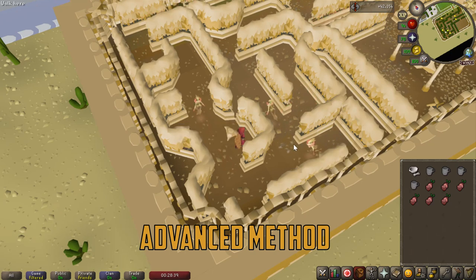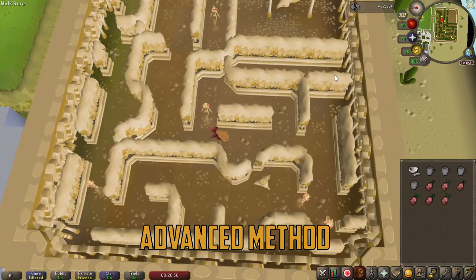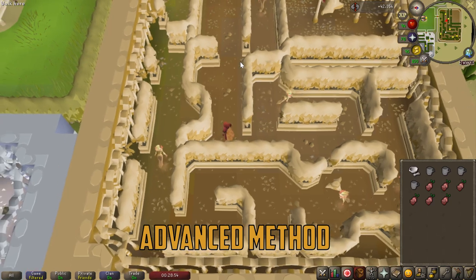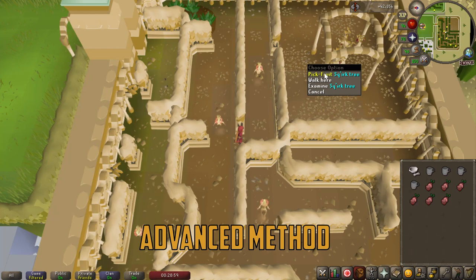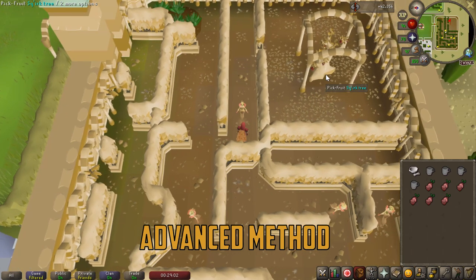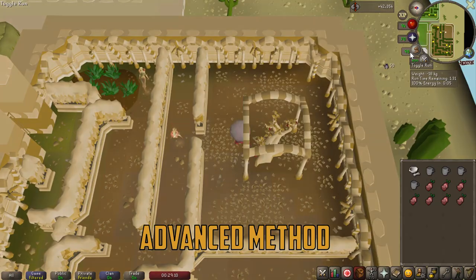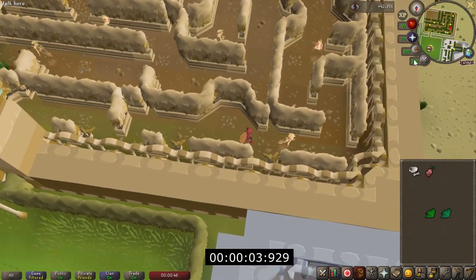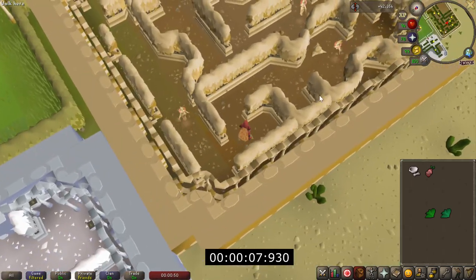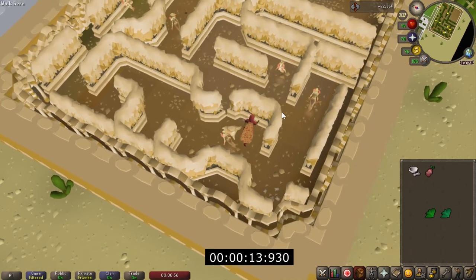The unfortunate part about this is that the elementals are going to be in different positions every time you do one of these runs, so every run is not going to be the exact same time. Sometimes you get lucky, sometimes you have to wait a little bit longer for the elemental to make its roundabout so you can make your move to the next step. With a little practice and time, the only real difference between this method and the last is walking behind the elemental as shown. I've included a few more runs so you can see the variation of elemental positions and get an idea of the average time per run.